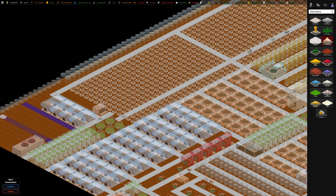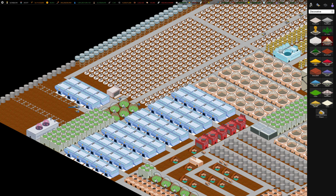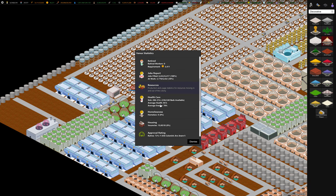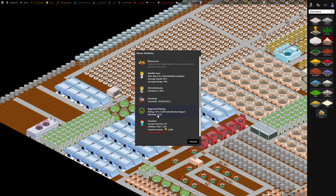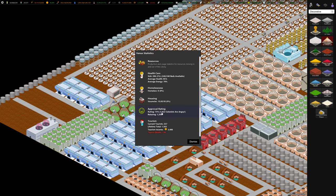One thing I didn't do early on in the video series was build entertainment, hospitals, housing, and jobs all in a cluster close together, which we really should have done. I tried to do it later, but keeping those close together will keep our approval rating higher. In the stats menu, it's not too bad right now — it's 72 — but 1,000 colonists are angry. If their jobs were closer, that would help.